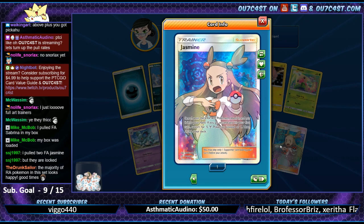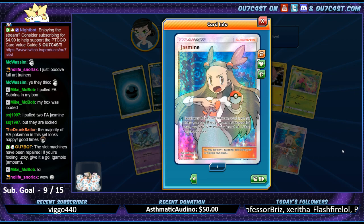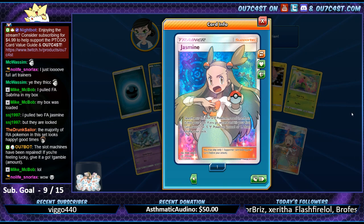Speaking of Jasmine - there you go. Now if you could just talk about Rainbow Rare Pikachu Zekrom, we'd be doing pretty solid.